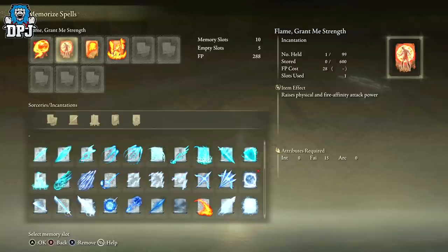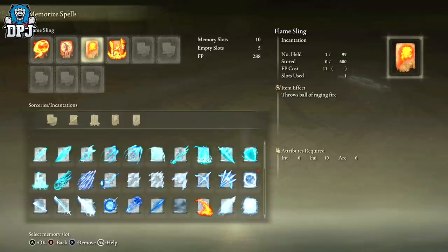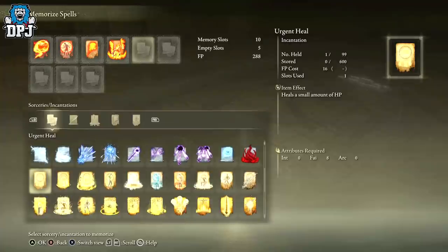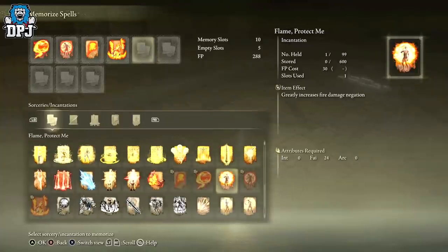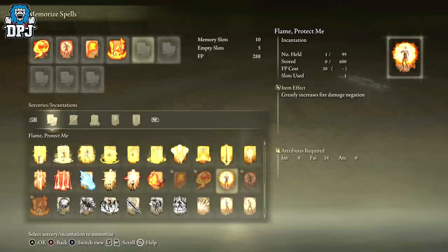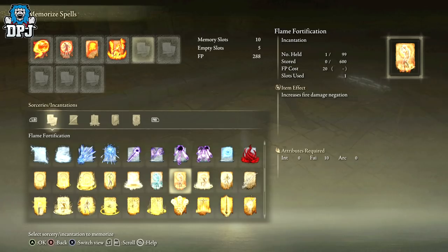There's no real boss left to kill in the game to properly test the buff durations. For incantations, the main one I'm using raises physical and fire affinity attack power — absolutely great for this build. I'm also using Flame Sling, Fire's Deadly Sin, and Flame of the Fell God, which is amazing. There are many other fire incantations you can use and play around with. There's also one that increases fire damage negation.